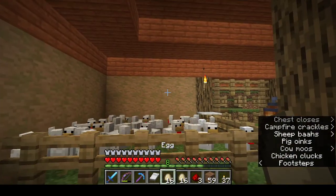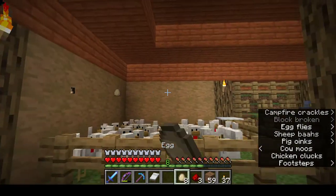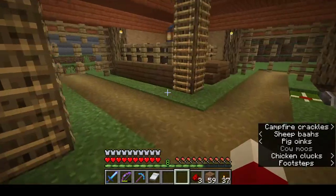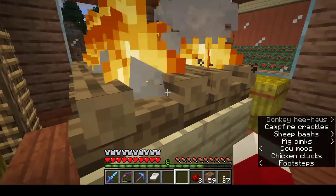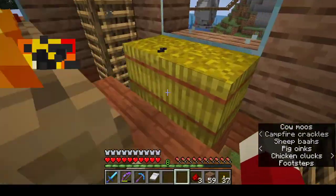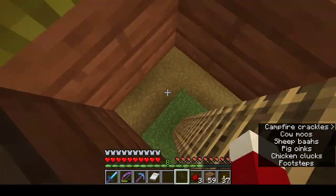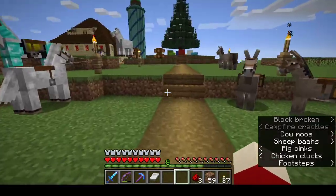Every now and then I'll come by and break a few eggs to get a few more chickens. At the top of these ladders is where I go to cook my meat - I've got four campfires so I can cook 16 at a time. I like campfires because you don't have to replace the coal, it just constantly burns. When you're doing four at a time it actually goes pretty quickly - even faster than a smoker for sure.